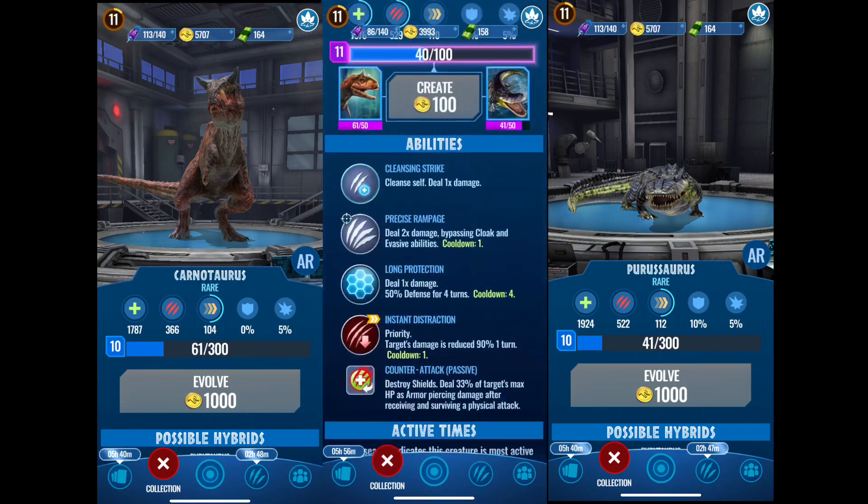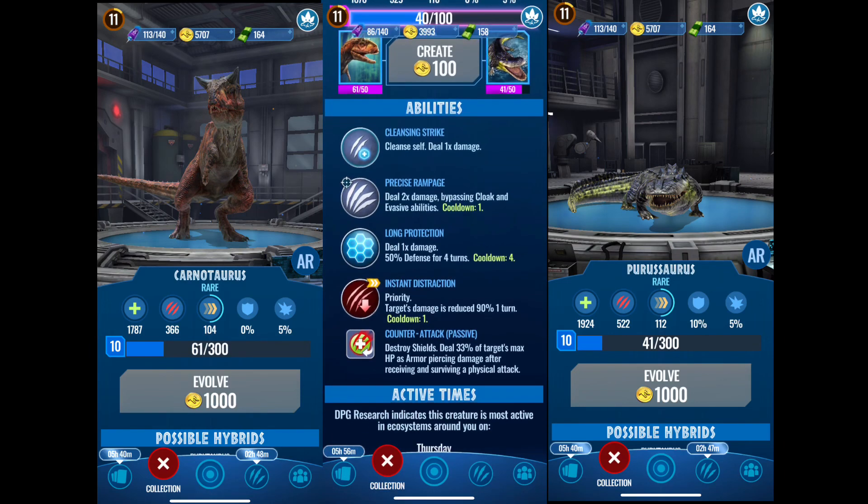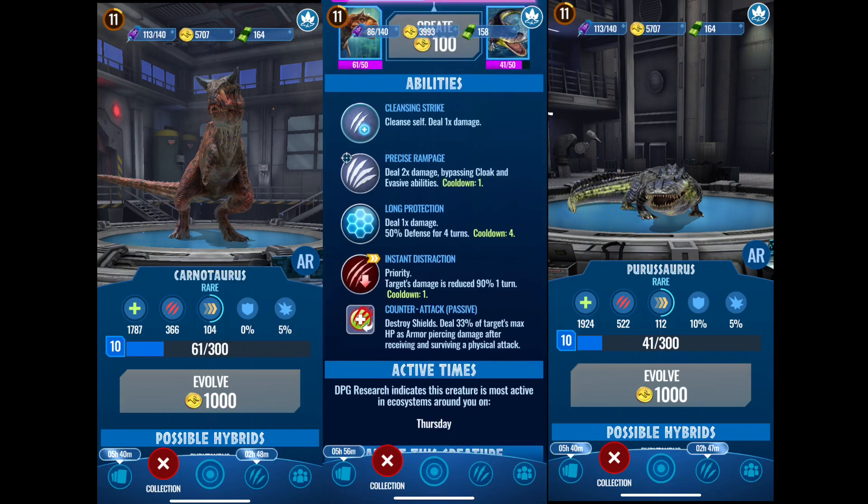Should we use him in a battle right now? He has cleansing strike — cleanse self, deals one damage. Priusus Rampage — deals two times damage, bypassing cloak, exclusive ability, cooldown one. The cooldown's not bad, so you only have to go for one move to get it back.